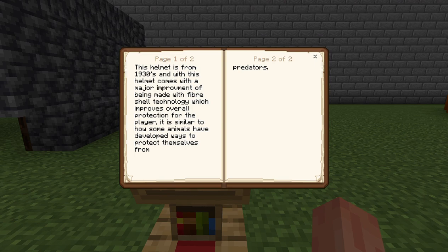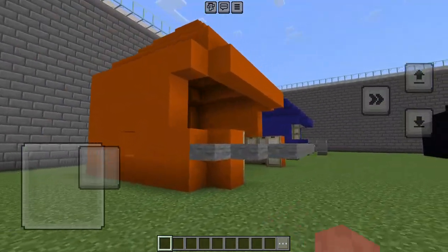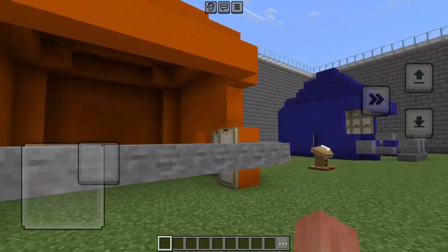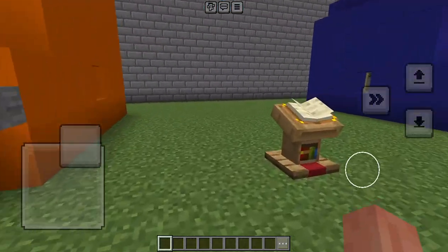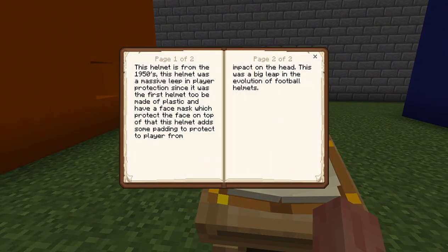This helmet is from the 1930s, and it comes with a major improvement: fiber shell technology, which improves overall protection for the player. It is similar to how some animals have developed ways to protect themselves from predators. All right, onto the next one — the bucket helmet.